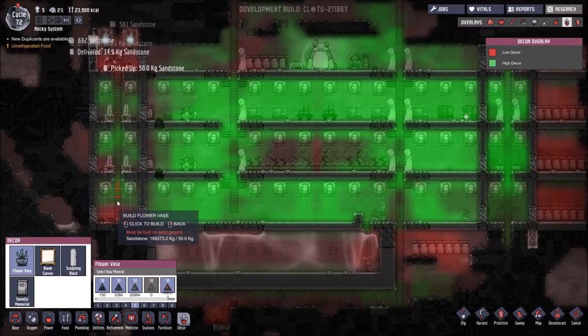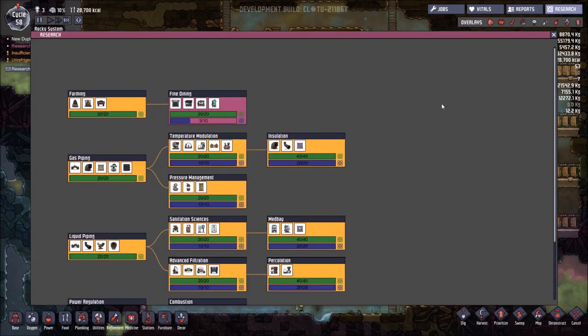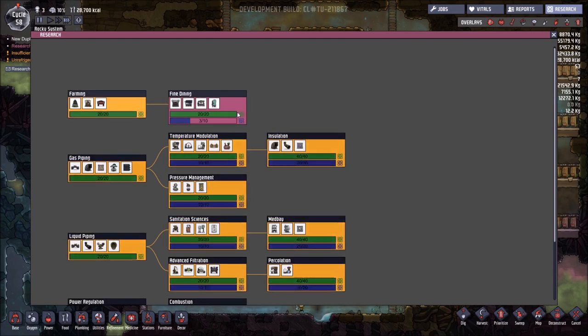Now that's Bright Decor. Let's see how we achieved it. Welcome back to the Rocky System. We have moved on slightly. We were at about cycle 30-ish last time you were with us, we're now up to 58. What we've actually been able to achieve is to basically complete our research on the novice research — so all that novice research is done.